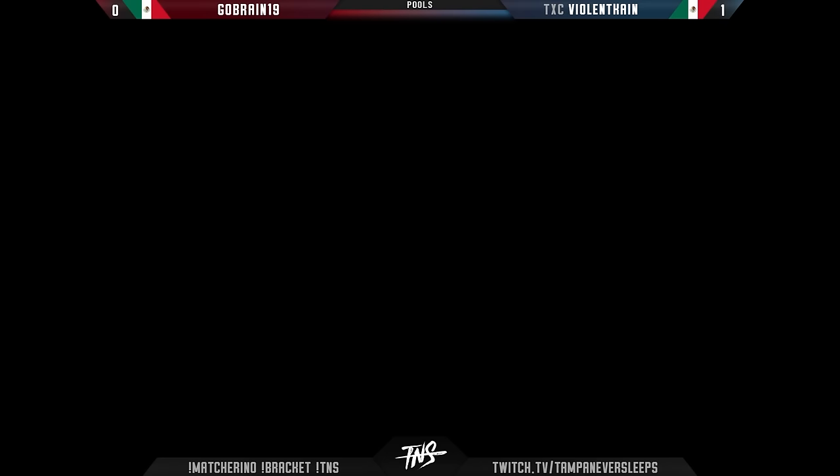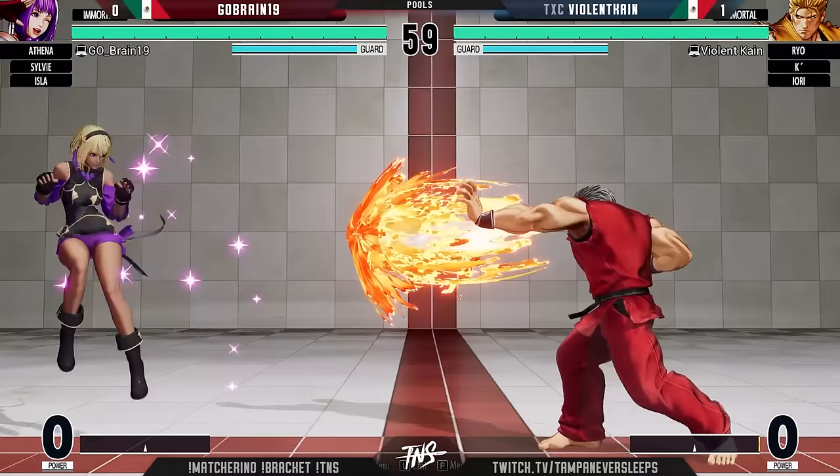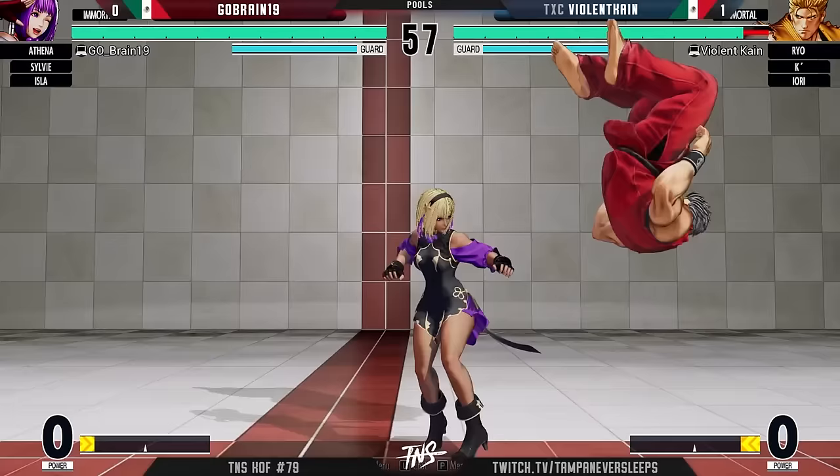That was a really good last round — I liked how VK turned his style from being aggressive with jump-ins to then doing neutral jumps and back-jump Ds, trying to catch Isla advancing, forcing a trade or forcing her to stay grounded. If they trade he still has an extra character, she's going to lose more health. Very reserved — I liked the way he was moving there.